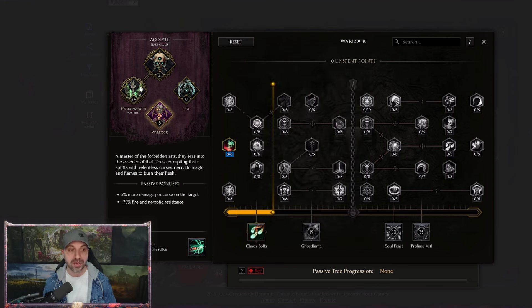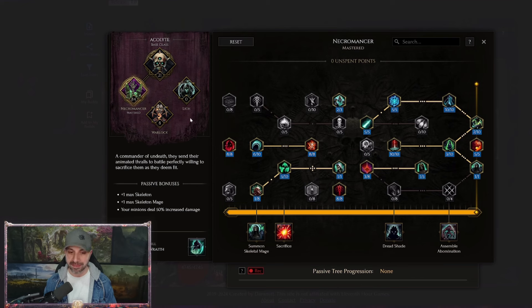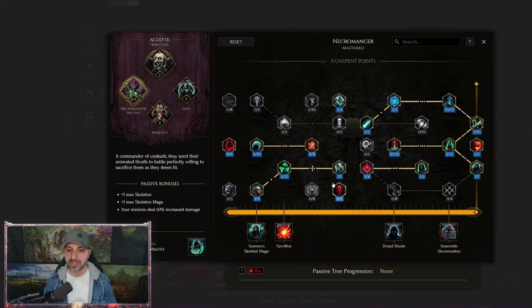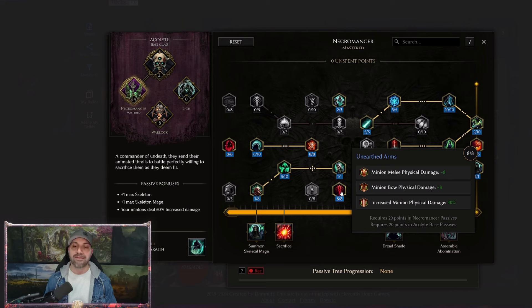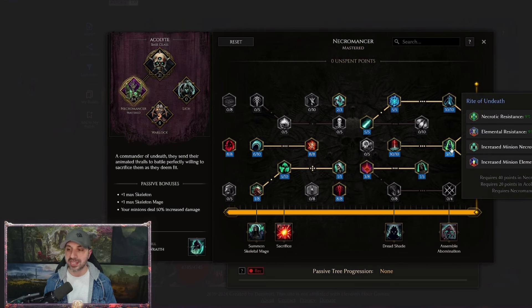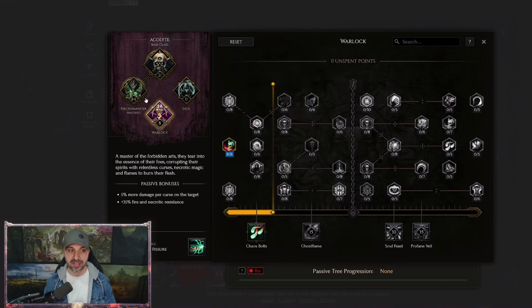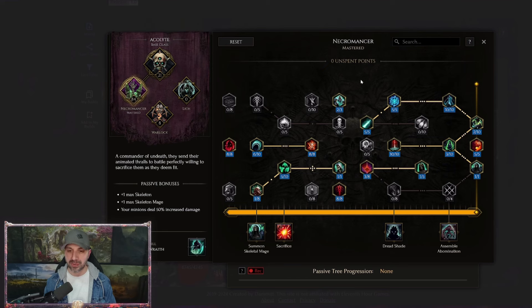Moving over to Necromancer, we have changed some things as well. We pulled points out of Mortal Tether — you don't need the life. We have also put eight points into Unearthed Arms. I can't believe we weren't taking this node before — my fault, you live and learn. All of our minions do melee physical, so you're going to get a big boost to your damage from here. We also pulled a couple points out of Rite of Undeath; you're going to do way more damage with Unearthed Arms and Chaos Flames. For the most part it's the same, but enhanced and it's going to feel a whole lot better to play.